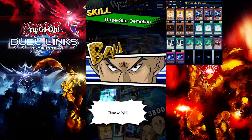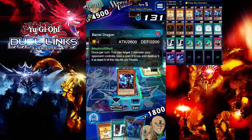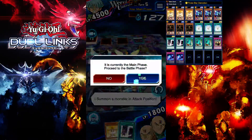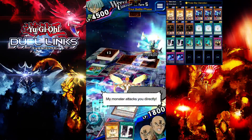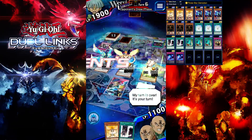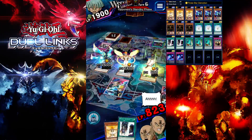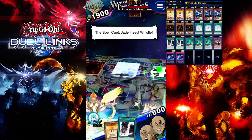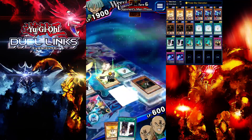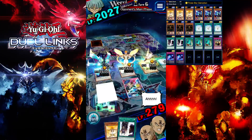I'm going to activate this and achieve summon here. Oh — I forgot you can tribute summon when you use Three-Star Demotion. Luckily our monster zone is filled up so we can't do anything accidentally. But he has Econ control here. Wow, look at that HP — 100!